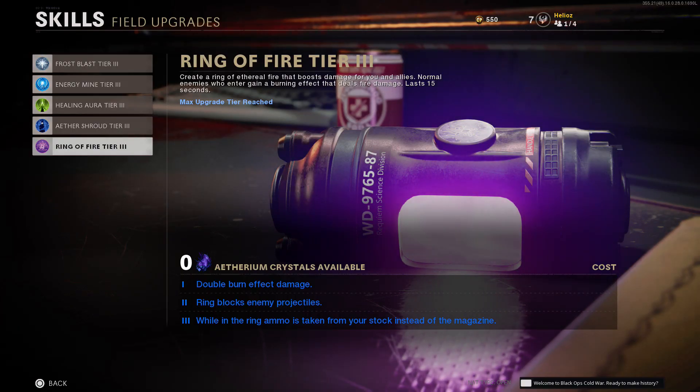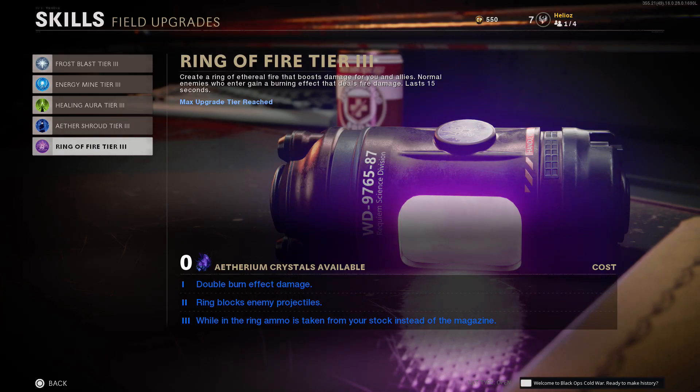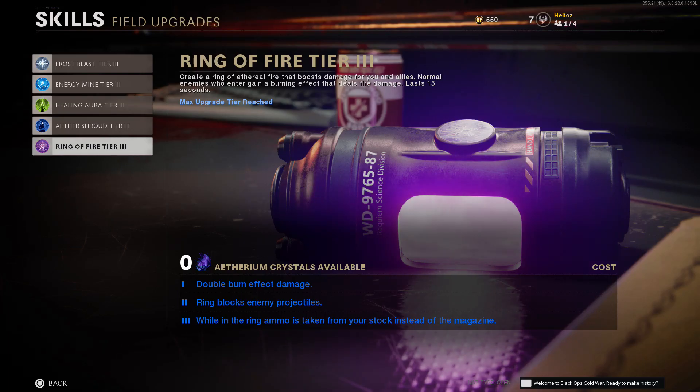The tier one upgrade doubles the burn effect damage, so enemies coming into your circle take double burn damage. Tier two says the ring blocks enemy projectiles, so you can't get shot by something like the Megaton while inside. The tier three upgrade says while in the ring, ammo is taken from your stock instead of your magazine — basically like the stock option from Black Ops 3, so it's essentially unlimited ammo as long as you have reserves.